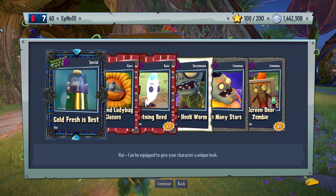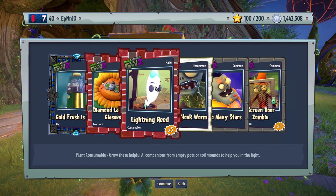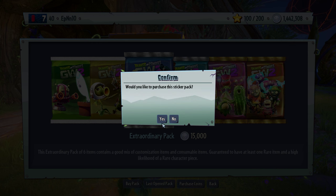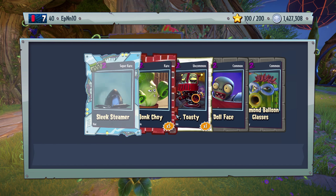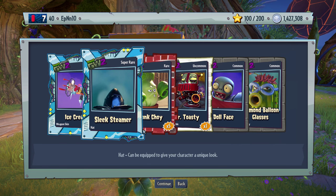Gold fresh is the best — we have like a ton of these, they're like popcorn makers. I want diamond ladybug thingies. Glasses. Silver hookworm. And too many stars — indeed. Super brain is special. Got a good pack. Ice cream. Sleek streamer — I have no clue who that's supposed to go to. I have no clue. Is that even a plant or a zombie? I'm pretty sure it's a zombie, probably like a foot soldier.